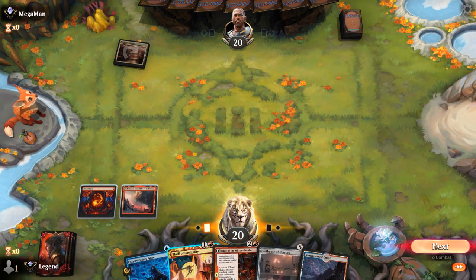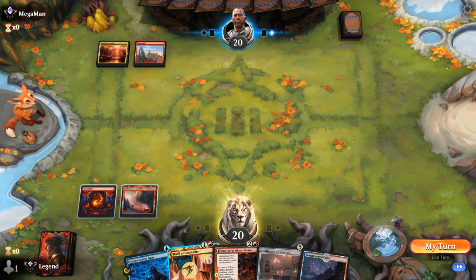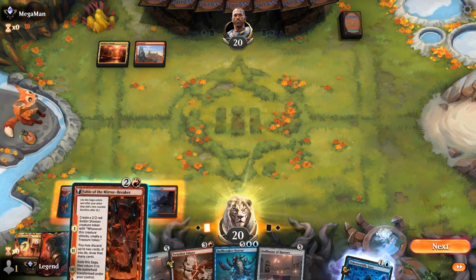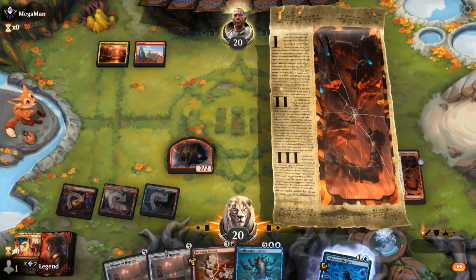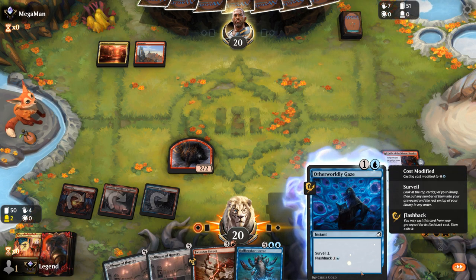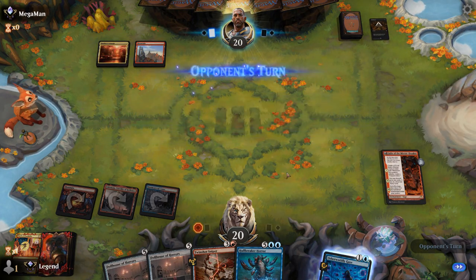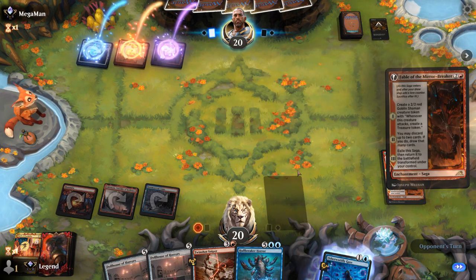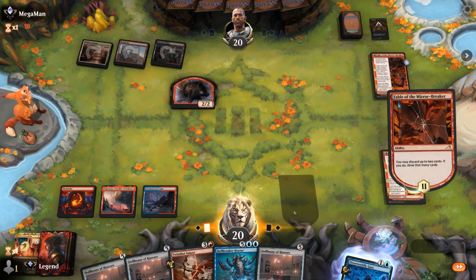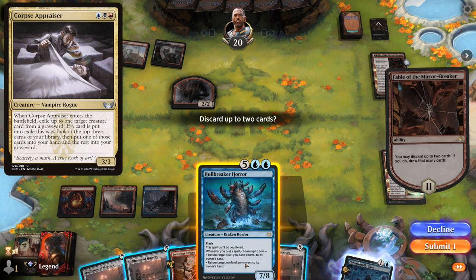Opponent is on Grixis, so shouldn't be too aggressive. End of turn I discard Gaze and we've got our third mana for Fable. We picked up some creatures to make use of Dollhouse, although the shaman's not long for the world. I could flash back a Gaze to try and hit my land drop, though we'll also draw from Fable so I don't think that'll be necessary. Opponent gets their own Fable so we can deal with the token. I may just cast Twinshot Sniper if we hit our land drop — Hullbreaker and Dollhouse can be discarded, even though there's the risk of a Corpse Appraiser exiling Hullbreaker.